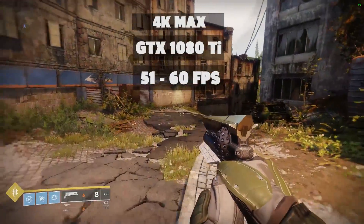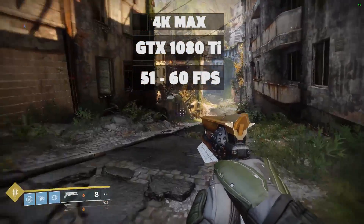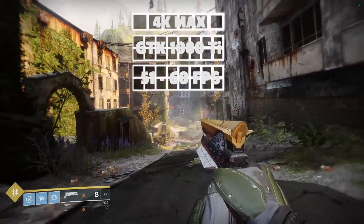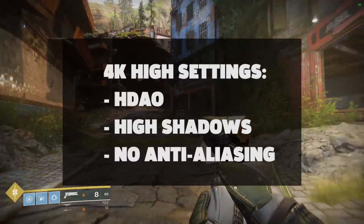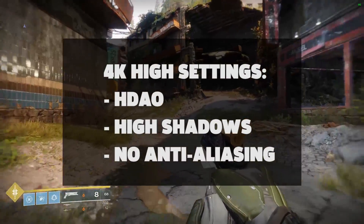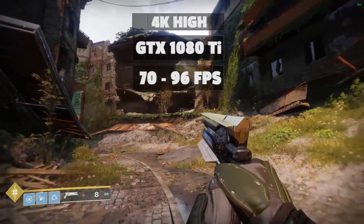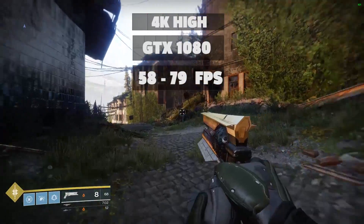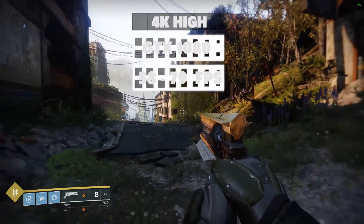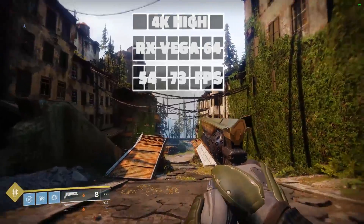Starting with our 4K tests — it was ideal to do 4K with everything maxed out on the GTX 1080 Ti, which produced 51 to 60 fps. For a more reasonable 4K scenario we tweaked the settings using HDAO, high shadows, and no anti-aliasing: the GTX 1080 Ti gave 70 to 96 fps, the GTX 1080 got between 58 and 79 fps, and AMD's RX Vega 64 gave us 54 to 73 fps.